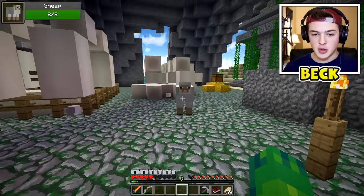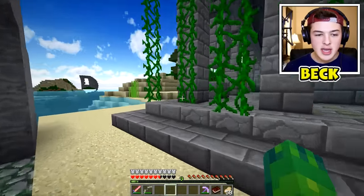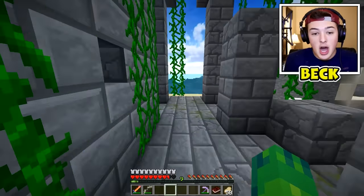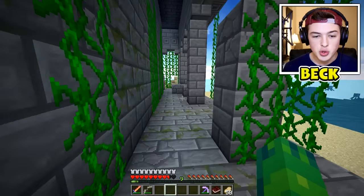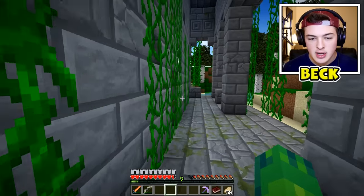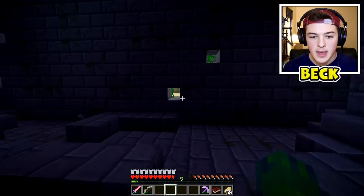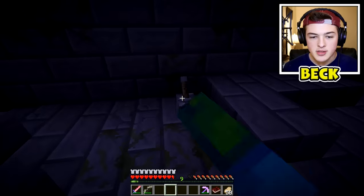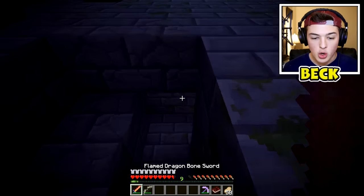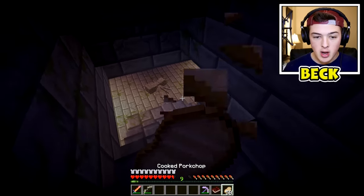Now guys, let's go see if we can take down Medusa and get her head. As you guys might not know, with her head you can turn anything into stone. So let's go inside and see. How do I get in here? Is there an entrance of sorts? Looks like this might be the entrance. Looks like there's switches around here. Let's do that switch. Oh wait, what the heck? Something just opened. Whoa. This is kind of cool. I can't really see anything, though. That spider is stone. Holy crap.